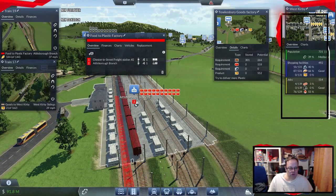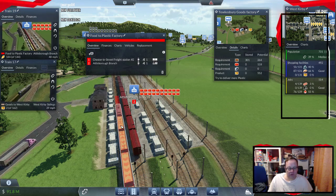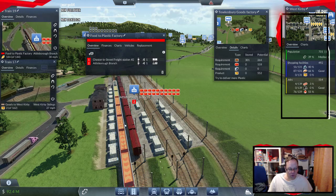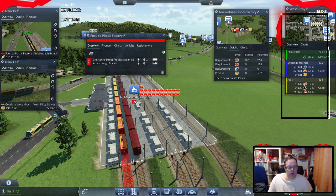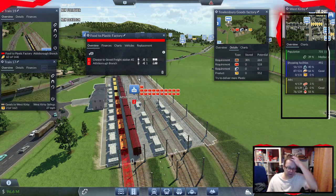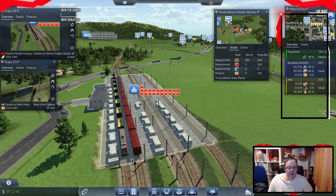Is that platform 2? If that's platform 2, which is platform 1? Surely not that one — surely it should go 1, 2, 3, 4, 5. Oh, it is 1 — why is that a 2? Oh, it's stop 2. Yeah, you've not got your brain on. So what else stops at that particular terminal there?